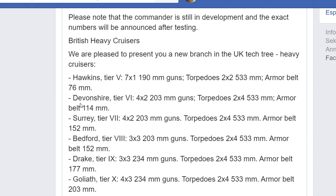Let's go to tier 6 — I have to apologize, the name is hard for me to pronounce, but you can definitely read it for yourself. The tier 6 heavy cruiser has 4x2, eight guns of 203 millimeters — pretty impressive at tier 6. Torpedoes are 2x4, so four in each side, probably going out to 8 kilometers. Armor belt is 114mm.